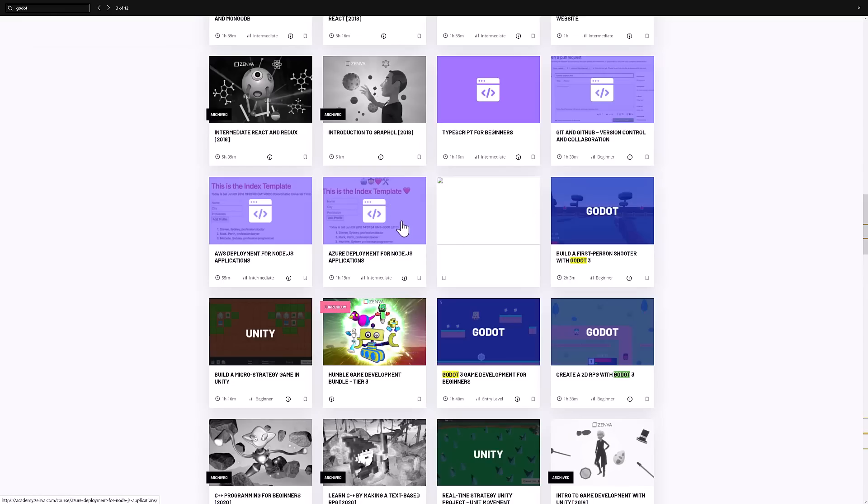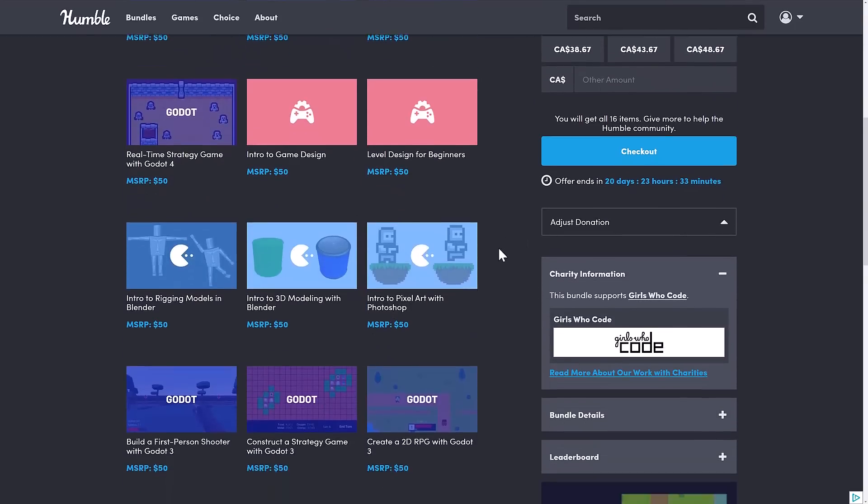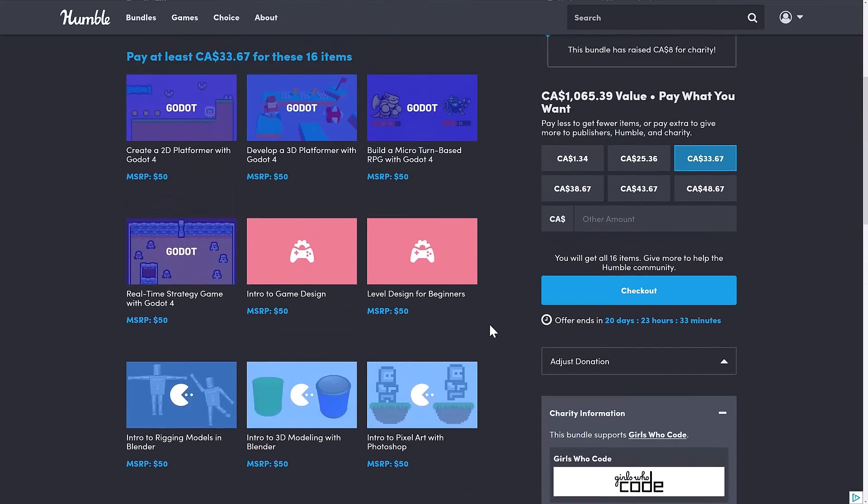I haven't gone through any of these — they're basically just released as far as I know. It's a solid bundle if you're looking for training materials for the Godot game engine. I like the fact that a lot of this is for Godot 4, although Godot 3 has a brand new 3.7 release about to come out still, so it's perfectly viable to keep working on Godot 3 content as well. And you've got a couple of things in here for Blender and Photoshop — a good mix of courses.